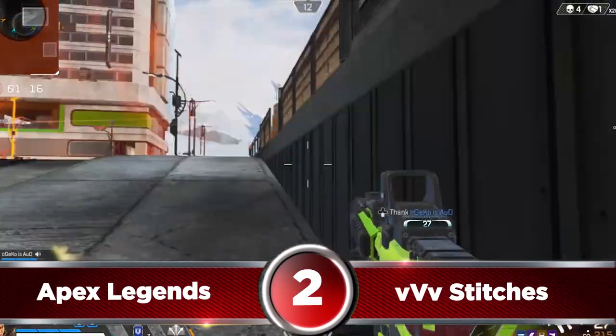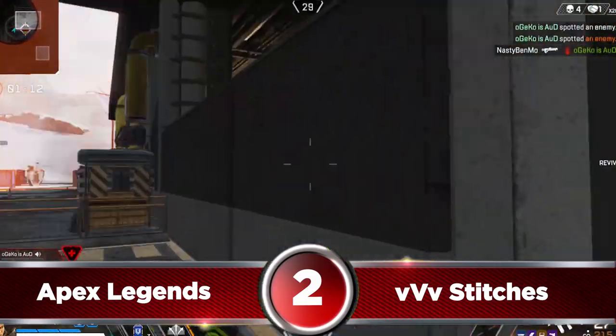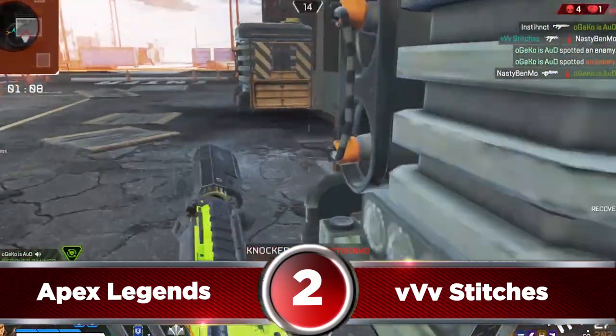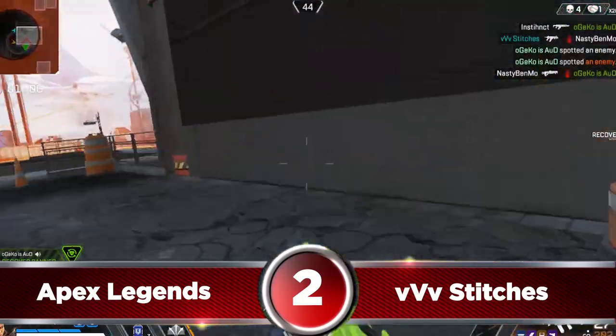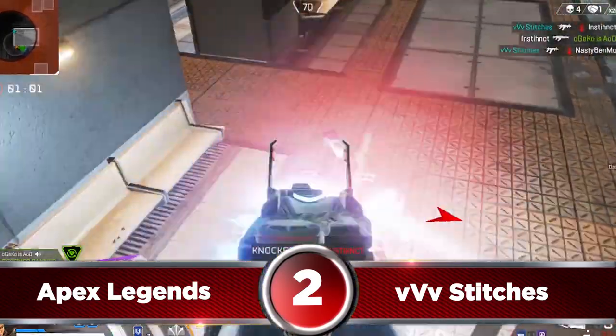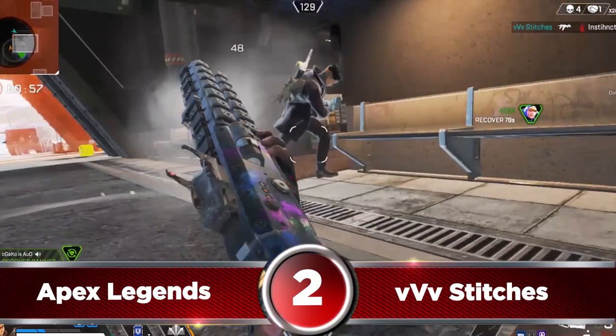For our number 2 spot we're moving on to Stitches and switching over to some Apex Legends gameplay. We see Stitches pushing a ramp when his allied Watson goes down, and by reading the movement and sounds of the enemy, he decides to turn and position himself up the wall, which allows him to finish off a weakened Vantage. He quickly notes the other 2 enemies and maneuvers himself further down the wall to knock the Wraith and finish off the team with a Crypto kill.